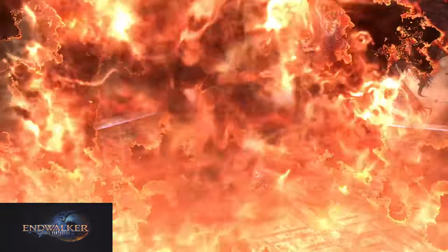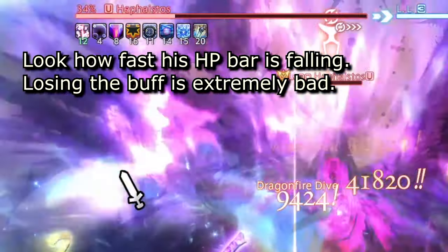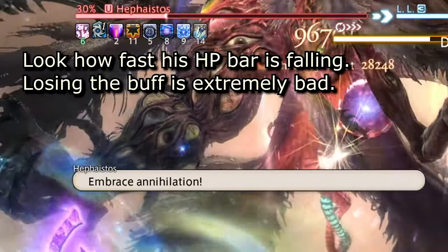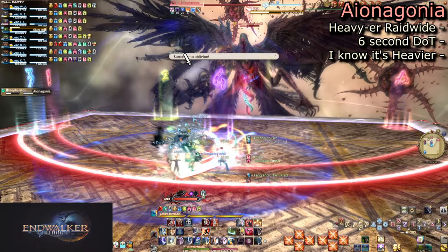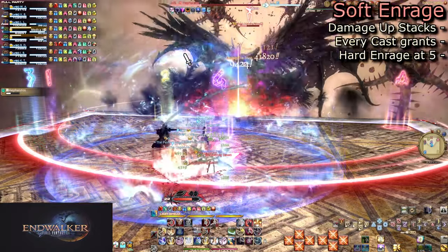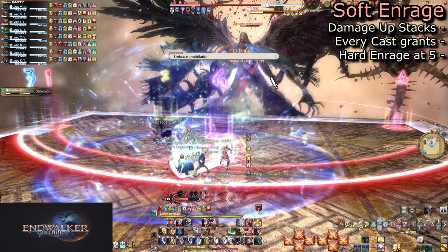Hephaestus is casting Ego Death, which is a hard enrage. But with Phoenix, you will all be revived. Once you revive, you will be given a massive damage-up buff. Death at this point is a definite wipe since you lose this buff. But luckily, there are no more busters or even auto-attacks. He opens the re-entry with Ionia Gonia — a much stronger version of Ionia Pyre but with a slightly shorter DoT. He will also gain a damage-up stack from this and all future casts.